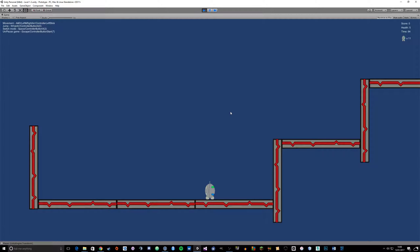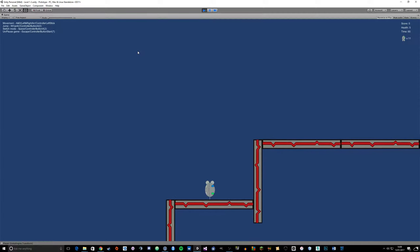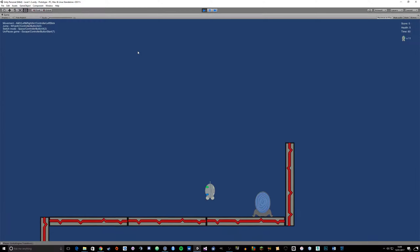Each level has a timer which you can see at the top right here. You've got score, health, a timer and the amount of lives. The amount of lives is ridiculously high at the moment. I've got the controls up on the left - that was just for a pre-release build. You might as well have the controls up there while other people are playing it while it's not supposed to be a fully fledged game.